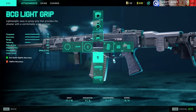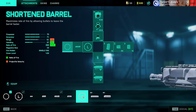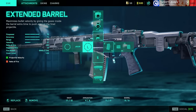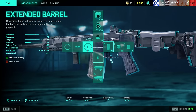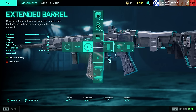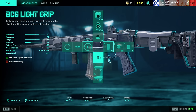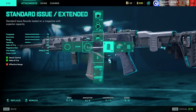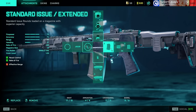SVK: I've tried a lot of different setups. Interesting fact — the Short Barrel is completely bugged, do not use it. The best barrel to use is actually the Long Barrel because for some reason it's also bugged and doesn't really have any downside. Long Barrel, BCG Light Grip, and Standard Issue Extended. The SVK remains one of the most overpowered DMRs in gaming history.